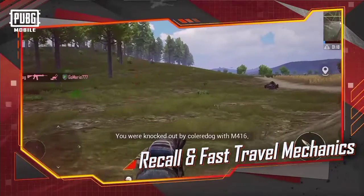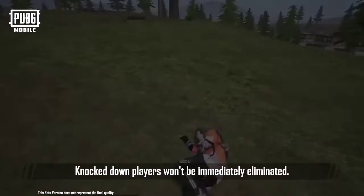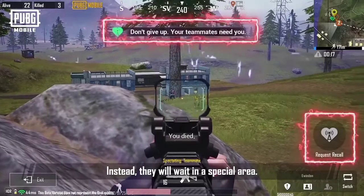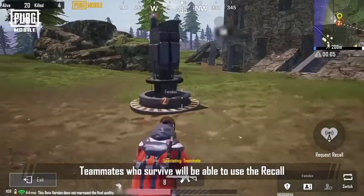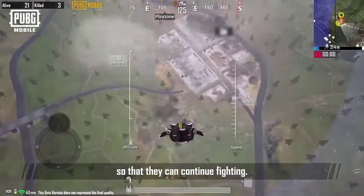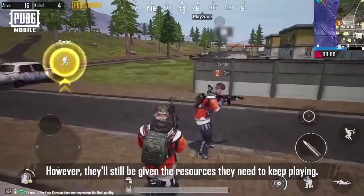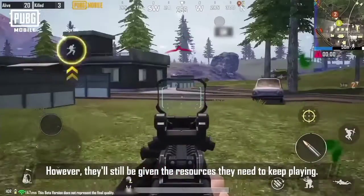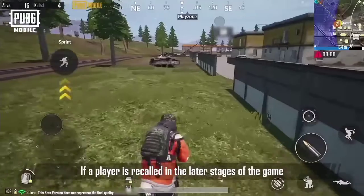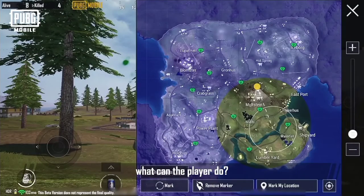A recall mechanic has been added to Aftermath Livik. Knocked-down players won't be immediately eliminated — instead, they'll wait in a special area. Teammates who survive can use the recall tower to bring them back to the battlefield to continue fighting. Recalled players will lose their previous equipment, but will still be given the resources they need to keep playing. If a player is recalled in the later stages of the game and is a certain distance away from the play zone, there is a solution.